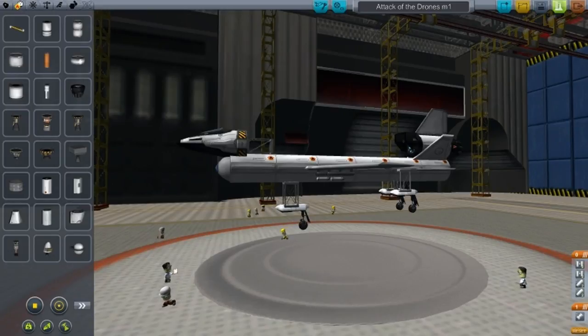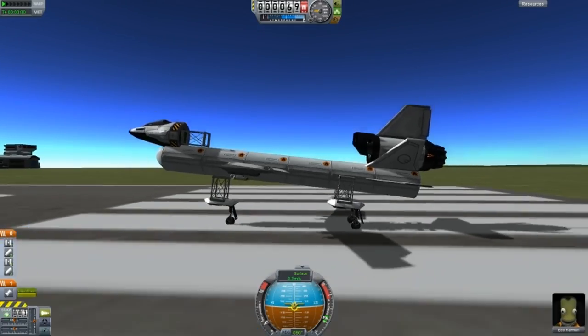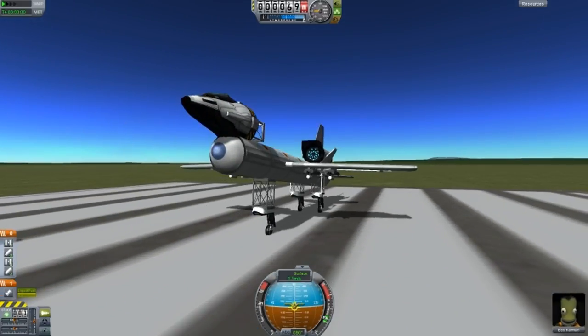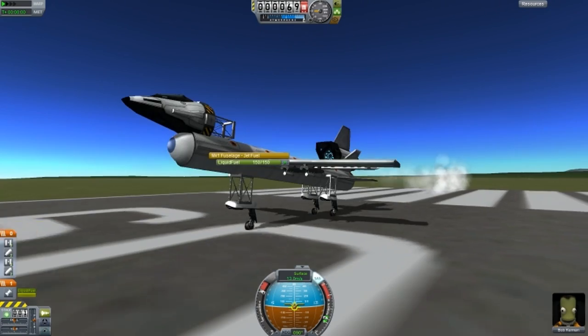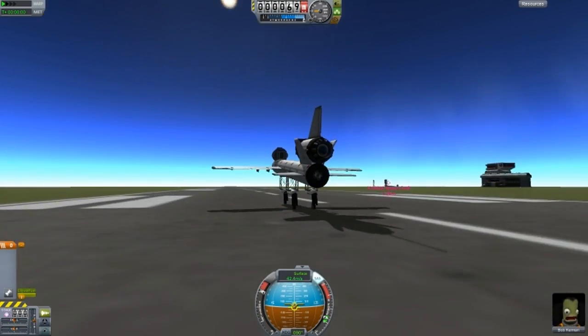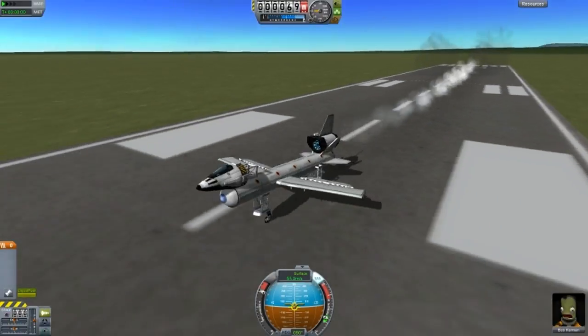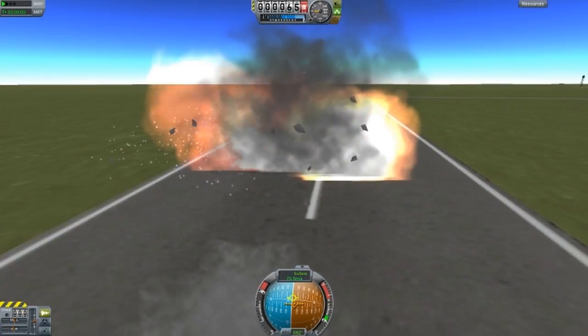Maybe I'll just do a quick flash of that — press spacebar to start the engine. I can't lift it into the air because it's just so heavy on the front end. Press spacebar and that happens — so yeah, that's that design.